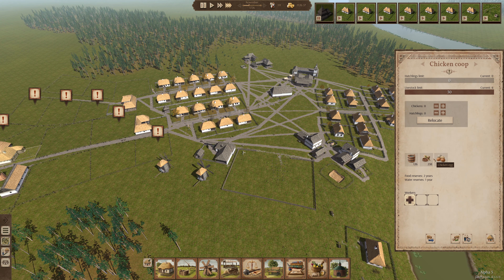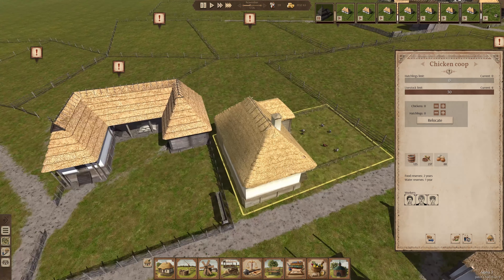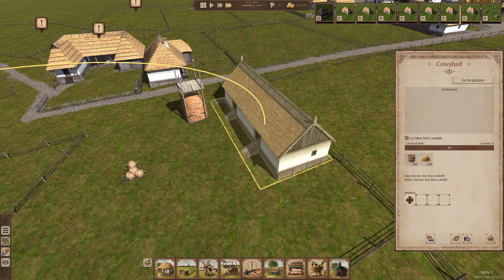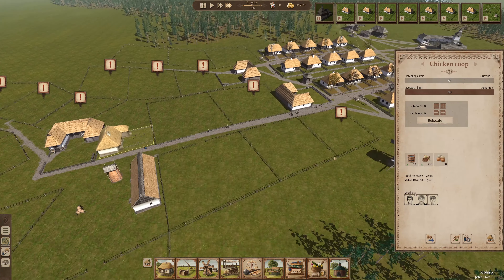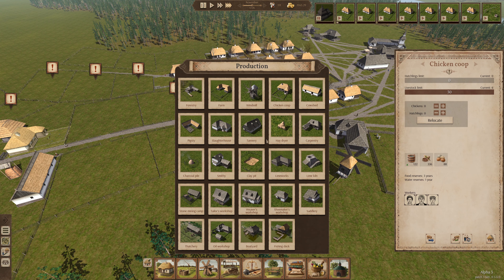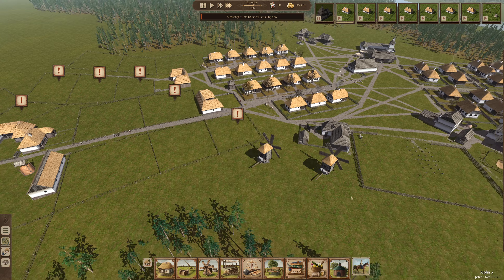Yeah, here are chicken eggs. We do, we have... we have chickens there. We have people working there. Look at that, we have chickens there. We don't have any livestock though. We'll go ahead and give somebody a job there. And in the meantime we're going to get these chicken eggs. What can we do with chicken eggs? Meat and hides from animals. I don't think we can do anything with chicken eggs. We can sell them though.